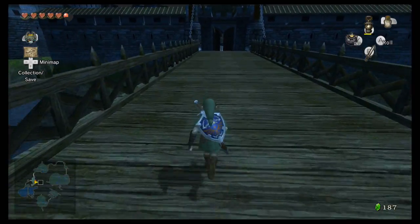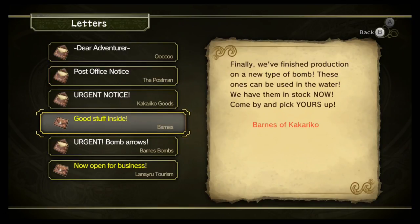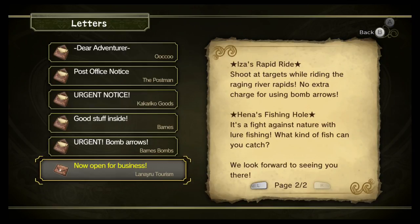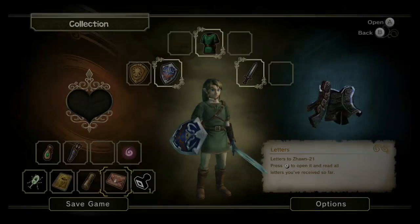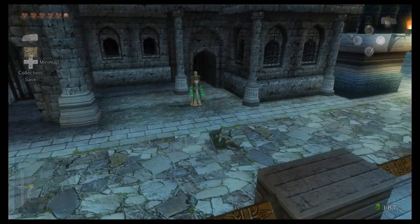Why did you come back out here? Why couldn't you just wait for me to get to the door? Alright, we gotta open up our letter thing here. Letters! Good stuff inside. Finally finished production on a new type of bomb — these ones can be used in water. Oh, so we gotta go blow that up. The Lanru Tourist Association has prepared a grand tour of natural splendor. The current main attraction is Aiza and Hina's playground for grownups. You'll find both immediately down the river bank from Zora's waterfall to pool. Aiza's rapid ride — shoot their targets while riding the raging river rapids. No extra charge for using bomb arrows. And Hina's fishing hole — it's a fight against nature with luring fish. Good news is guys, I can go fishing. That's the main takeaway here — not the bombs or any of the rapids. Just that I can go fishing. That's important.